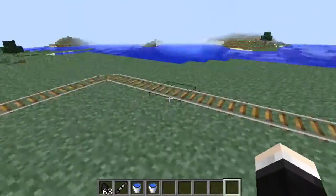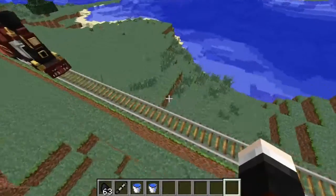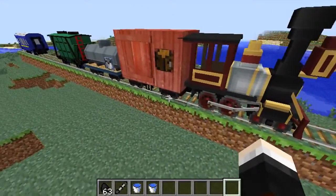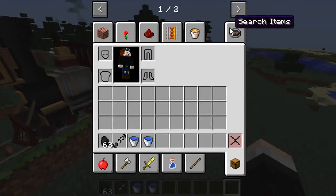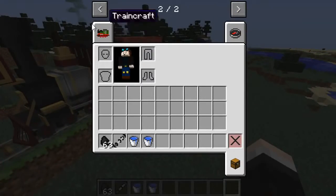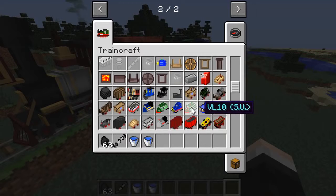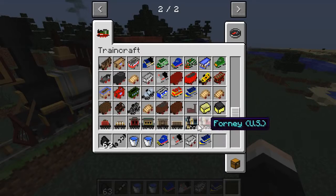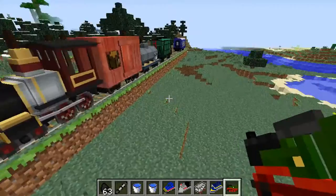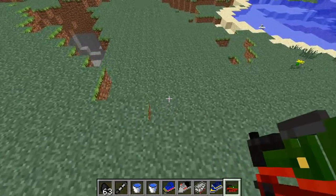I've got a little train track set up here just to demonstrate the trains. It's very basic, but look at these models — they look absolutely incredible. There's a lot of effort been put into these, and there are a lot more as well. If you go into creative mode there's an extra tab made just for Traincraft, and you can see how much stuff is added — there's a ton of content, high speed locomotives, different kinds of cars. It's amazing how much effort has been put into this mod and all of the models just look incredible.